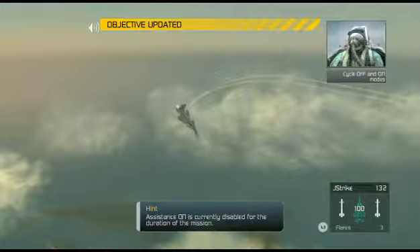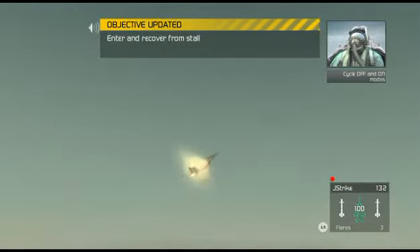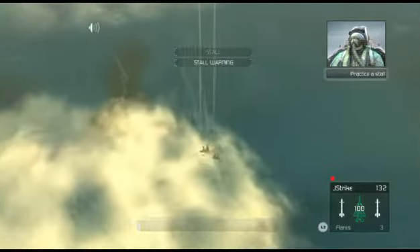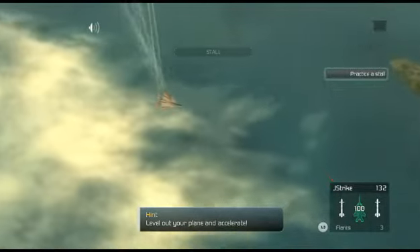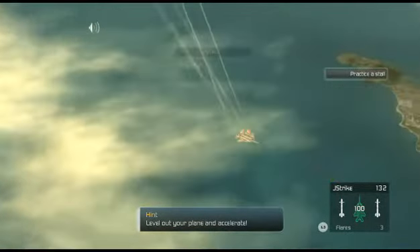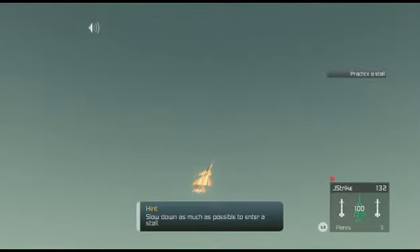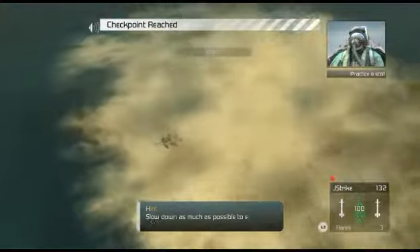Alright, ready to try something potentially fatal? We're going to explore the perils of flying the alpha. Your plane drops below a certain speed, it will stall. Now roll the plane over and pull back — spin it. Get your speed up, Crenshaw. We're running out of altitude. You got it, son.